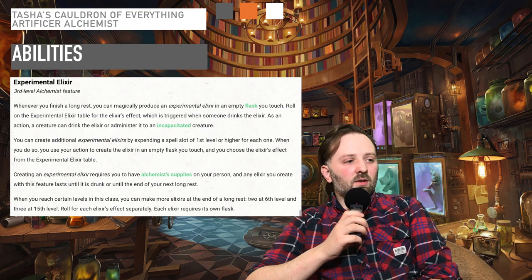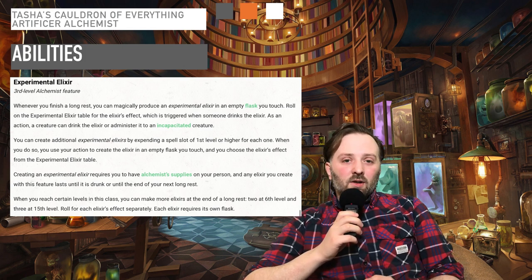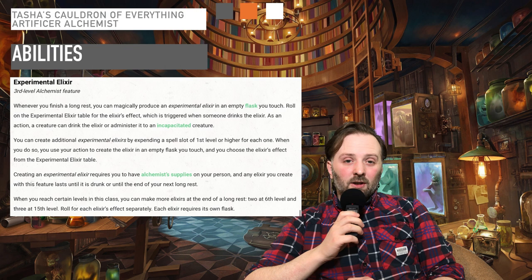When you reach a certain level in the class, you can make more elixirs at the end of a long rest: 2 at 6th level and 3 at 15th level. Roll for each elixir's effect separately, and each elixir requires its own flask. The fact that you can spend a spell slot to create another elixir and choose what type of elixir you want to make is very powerful.